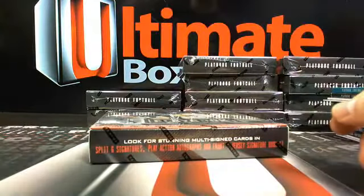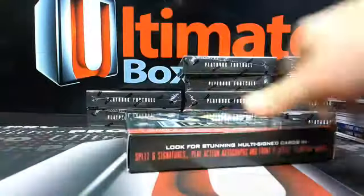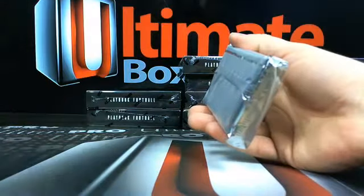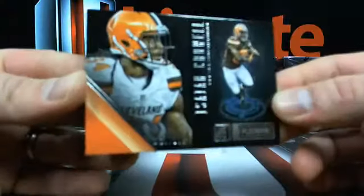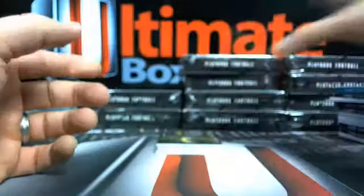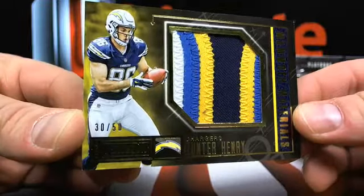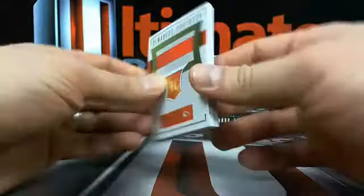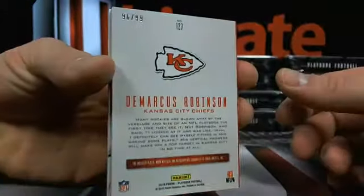I don't know if anybody was watching the Waste Management Open today, but I miss it because I used to be able to go all the time. Now I see it on TV and I'm just jelly belly. 29 out of 199 - Isaiah Crowell. Nasty old patch here for Hunter Henry, 30 out of 50, going to those Chargers - Lost Motel back on the board, Hunter Henry super collector. Then D-Rob, nasty old patch, going to KC - Hog Nation again, 96 out of 99.